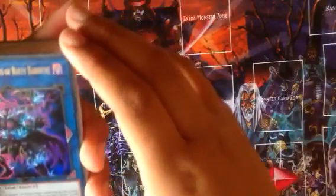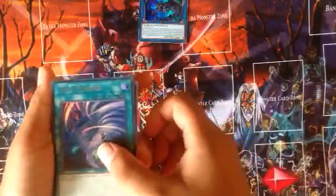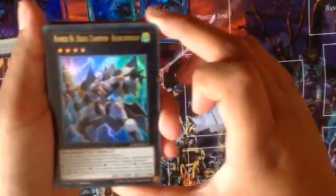So the Phantom Knight deck. First we start off with the Phantom Knight of the Rusty — that's one of our Ultra Rares. And we get Ultra Rare Twin Twisters, the Phantom Knight of Mistclaw Ultra Rare, the Phantom Knights of Bricksword Ultra Rare, and Number 86 Heroic Champion — another Ultra Rare.